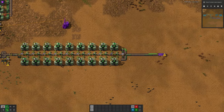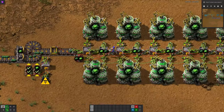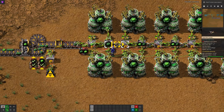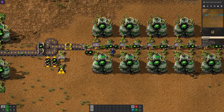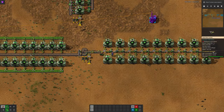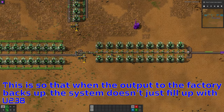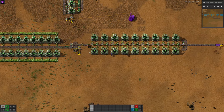Every so often some uranium gets passed all the way along and makes it out to the end. Notably there is also a belt here which watches the amount in all of the chests — if there's more than 200 Uranium-238 in all of these combined it will stop the belt, presumably to prevent too much Uranium-238 from throwing the counting system off. It's a little bit unusual but it does seem to be working, so we'll move on.